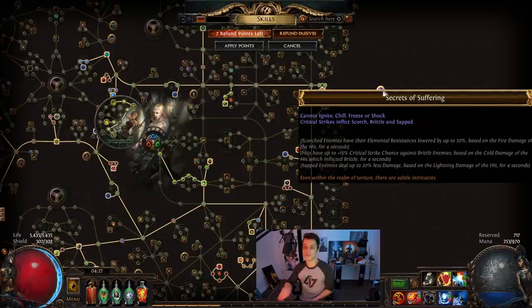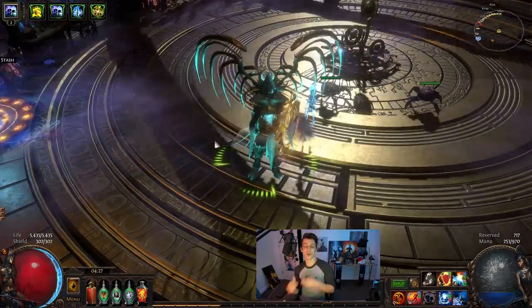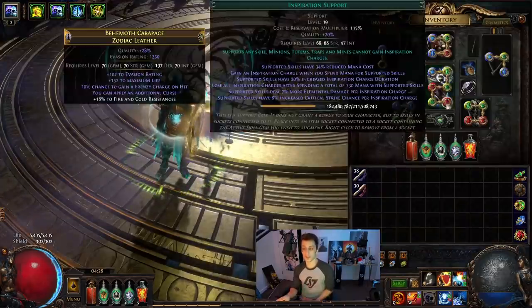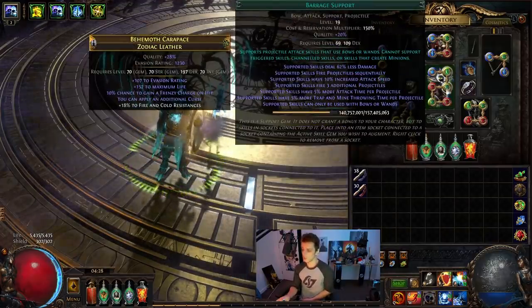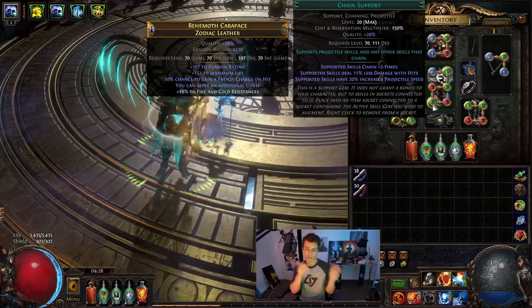We're utilizing Secrets of Suffering — the small cluster that gives you critical strikes inflict scorch, brittle, and sapped. Since we can no longer ignite, chill, freeze, or shock, we still get those three other ailments which are pretty powerful for crit and for elemental penetration for lowering enemy resists. We still get chill and shock from Skitterbots, so in total we have five ailments up on enemies most of the time — quite a lot of extra damage for an Elemental Hit build. We've also got barrage then chain, which is essentially what a lot of our clear is doing — barraging, Sniper's Mark, and chain, with Sniper's Mark attached to Spellslinger.